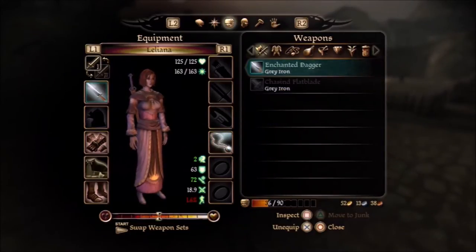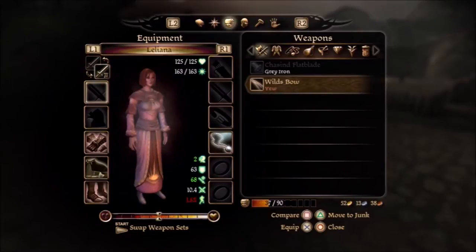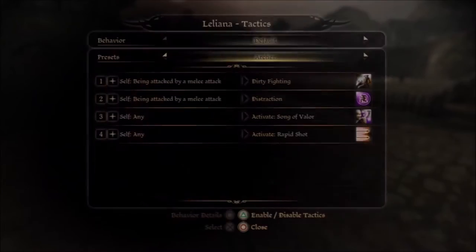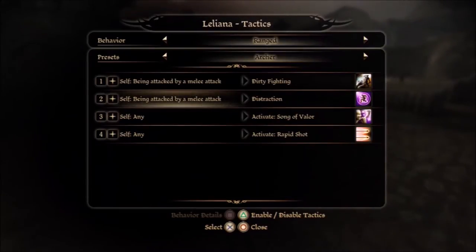But first we need to deal with these bandits. Now I need to set Liliana up here — with a bow I think is the best thing. So I'm just going to give her mine for now, and go ahead and set her to ranged and tactics. That will keep her pretty much out of the fray because she has no armor right now, and I don't have anything to give her.